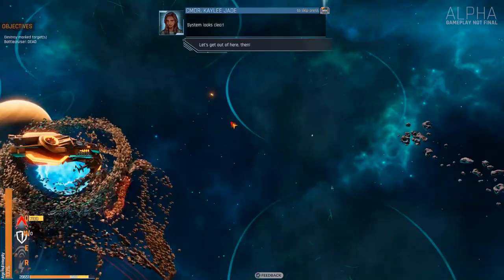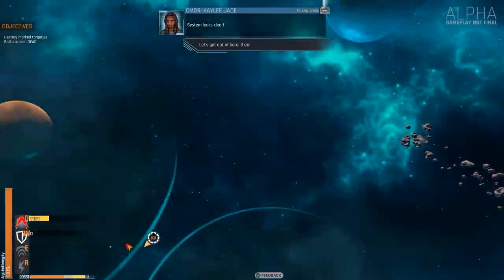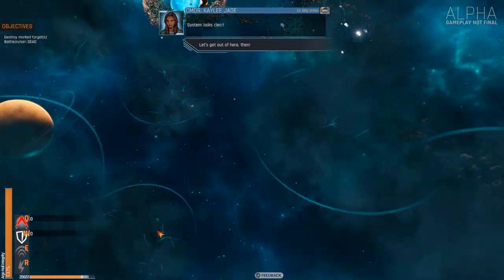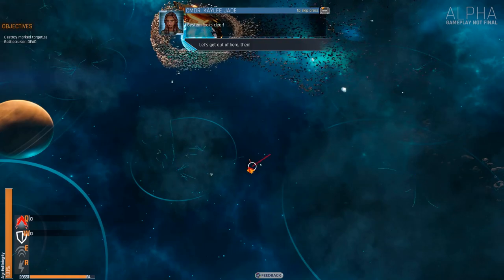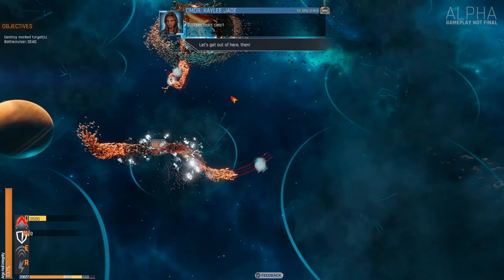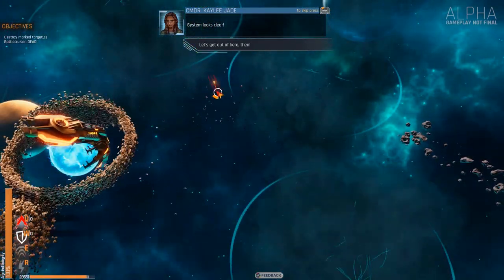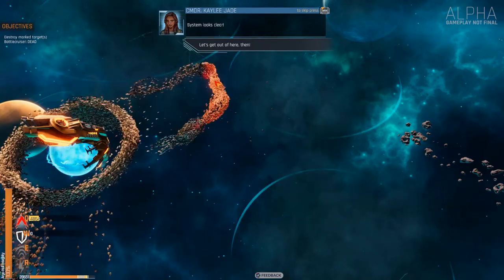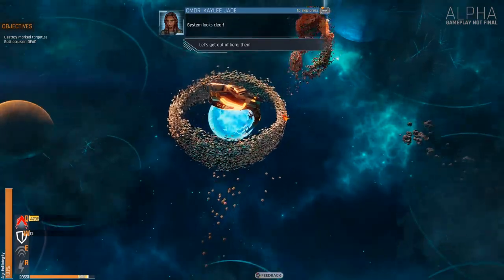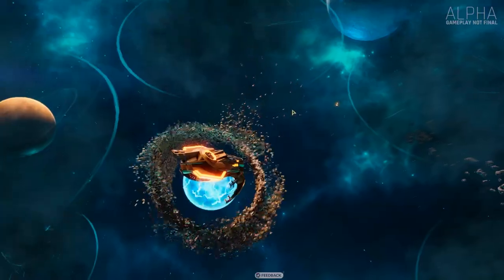System looks clear. Let's get over those resources — need them for upgrades. I think that's everything. I'm not sure what those glowy dots are. Let's move on.